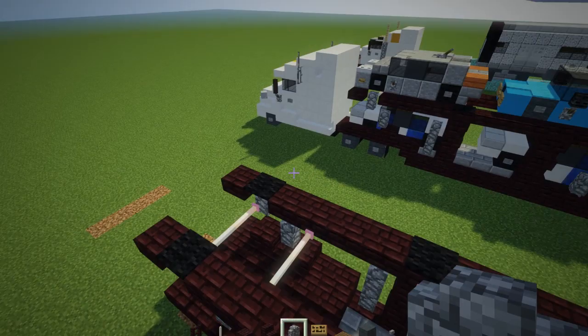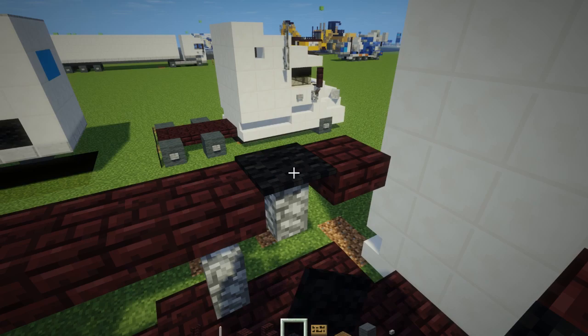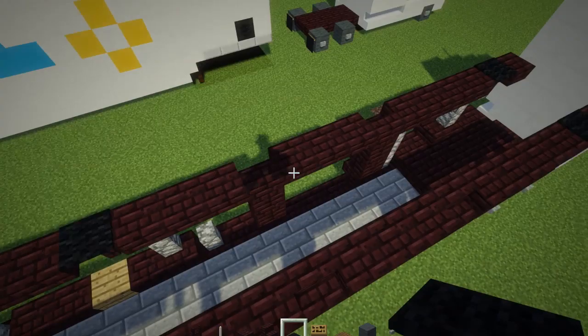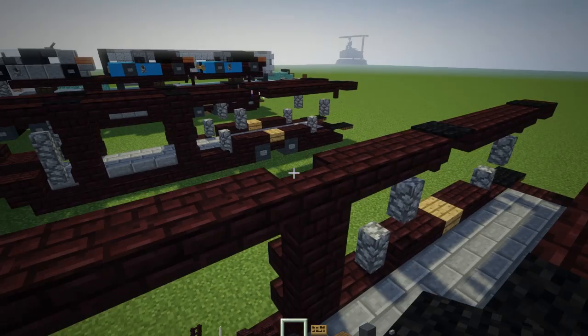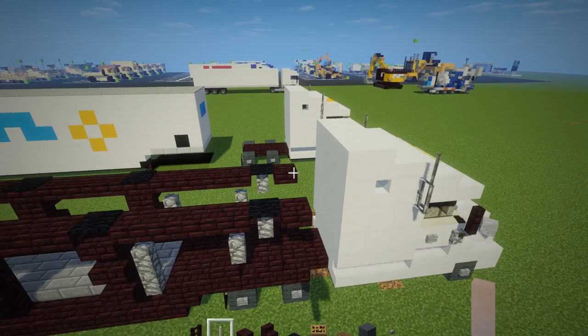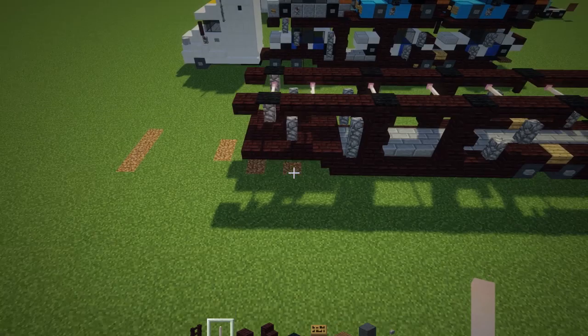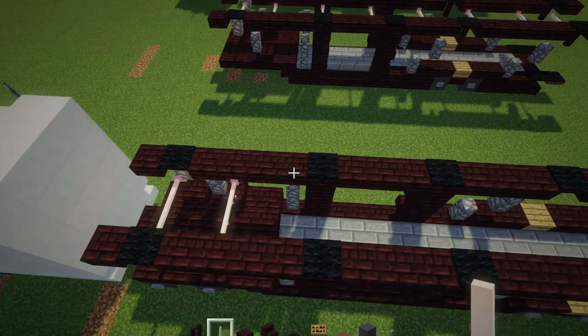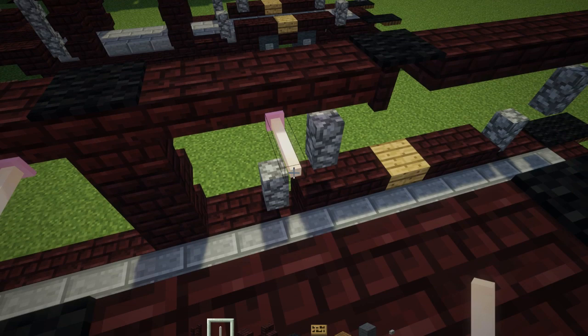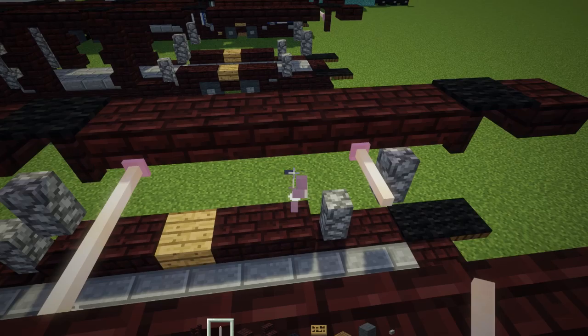Now let's add black carpet over the exposed parts on top — don't want that showing. Just cover up any nether brick fence or cobblestone wall, and also the ladder. It's looking good. Let's add in these end rods. Go to the front and place one in between the two cobblestone walls. Skip a block, add another one. Add another one where the ladder is. Then add a rod right before the ladder in the back, skip two, add one, skip two, add one, skip two, add one again. Then skip one and add one right here connecting the fences together.